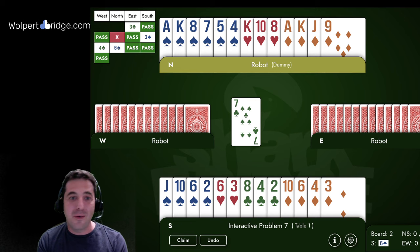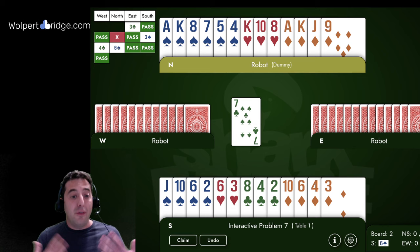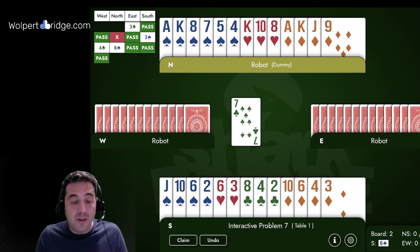Before moving along with the video: this is an interactive problem — you can play it right on my website by clicking the 'play hand' button on the right. If you found this on YouTube, click the link in the description. It's free to use; you just need a free Wolper Bridge account to play these hands.